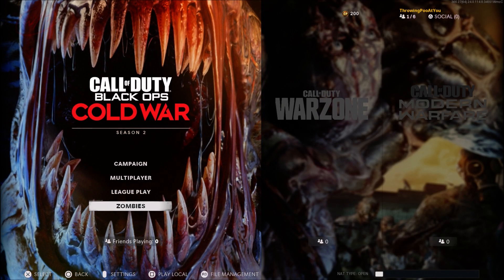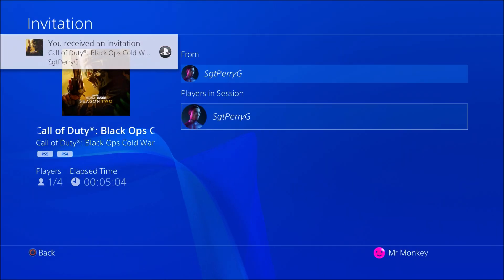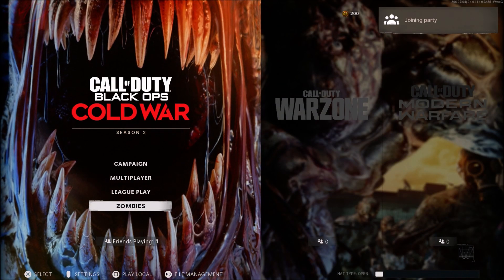Once you're back online in the main menu, don't touch your controller just yet to go into zombies. All you have to do from here is tell your friend to invite you into his lobby.